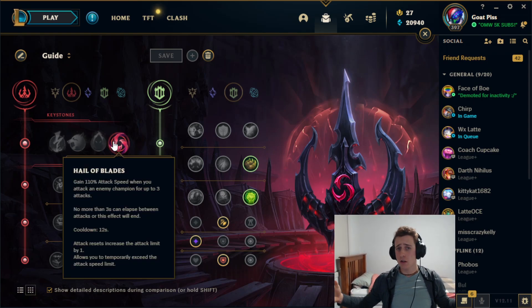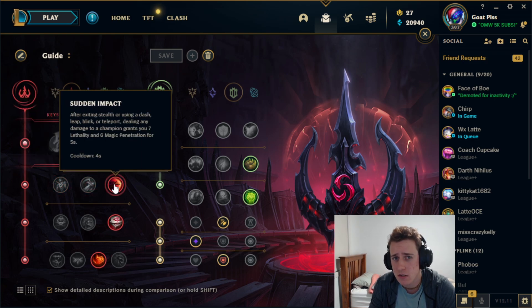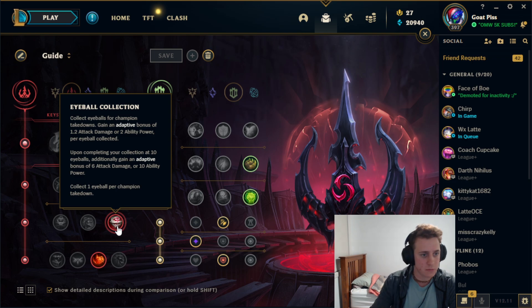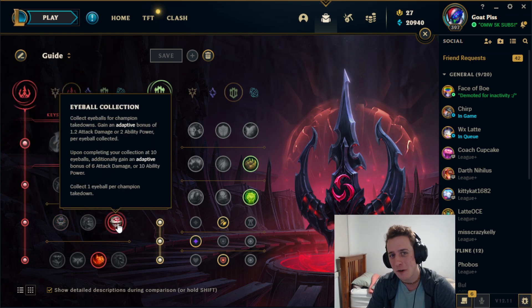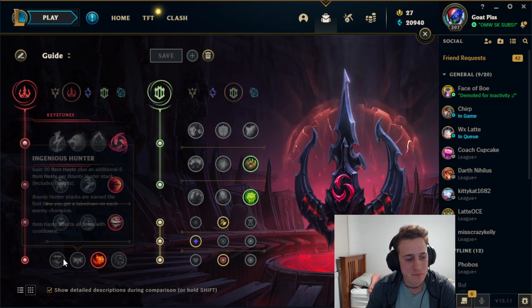For runes you can go whatever you want — I went Hail of Blades because I wanted to try it. Then Sudden Impact — you can go Cheap Shot or Taste of Blood, but Sudden Impact is a lot better, you end up doing more damage, and Taste of Blood isn't as good anymore since it got nerfed. Then Eyeball Collection if you want to snowball; in higher elo Zombie Ward is better because people actually play around wards, but in lower elo don't worry about warding, just go Eyeball Collection.